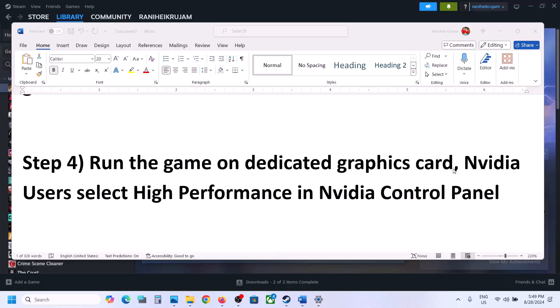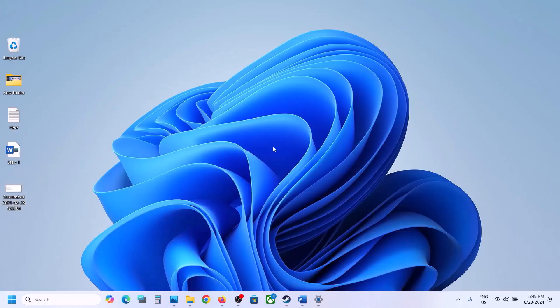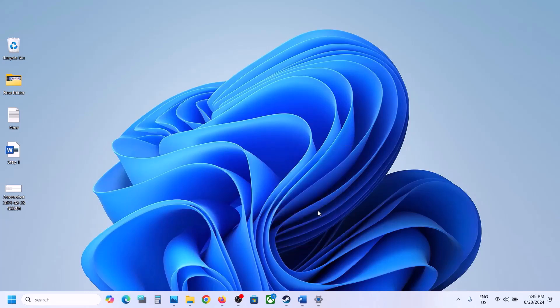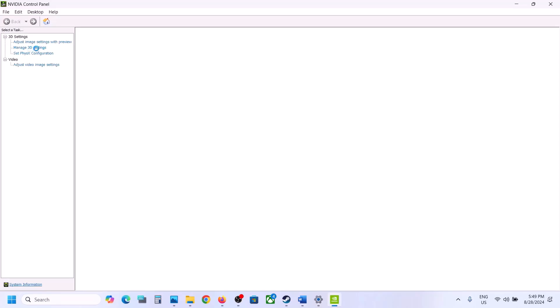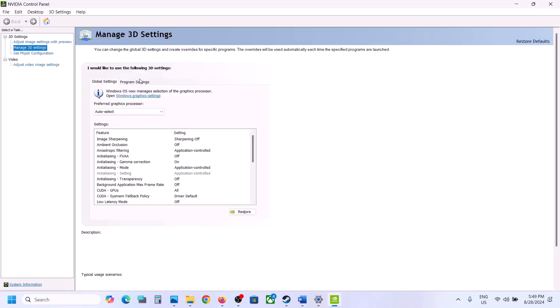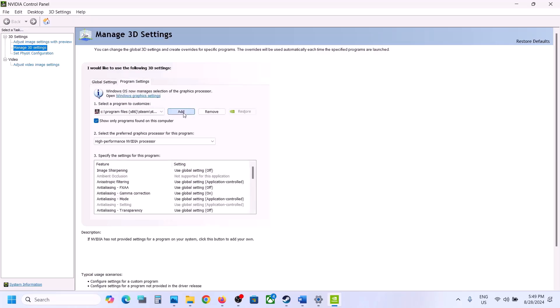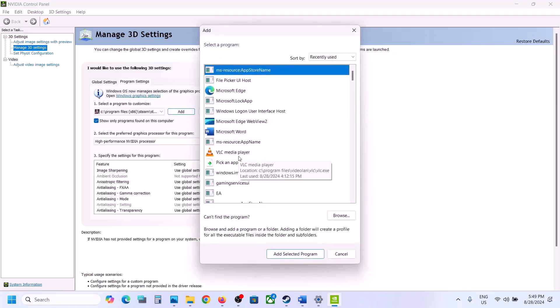Nvidia users can right-click on the desktop, select Show More Options, and go to the Nvidia Control Panel. Once open, click on Manage 3D Settings, then click on Program Settings.